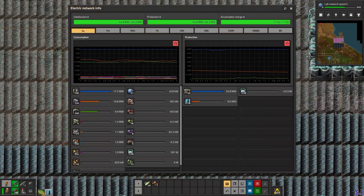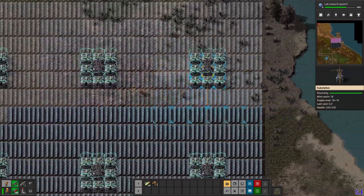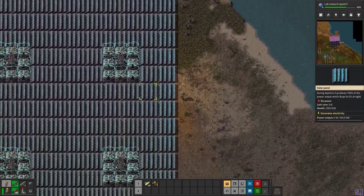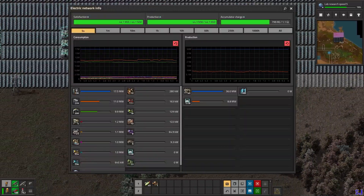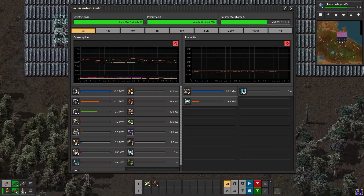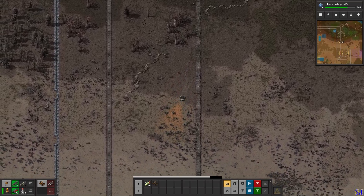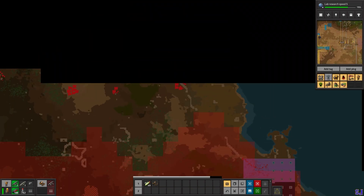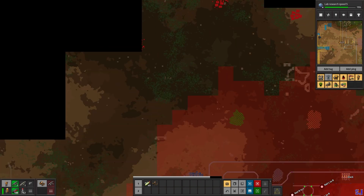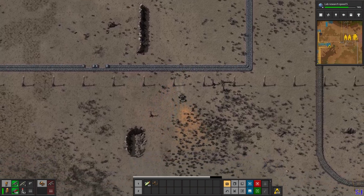At night the accumulator charge should keep up because I haven't increased the power demand yet. Now you can see how the accumulators work in practice at night - how they charge the power. I will upgrade the furnace speed, but you have to pay attention to power and radius. In my case I have four or five nests nearby so I have to be careful and go gradually.